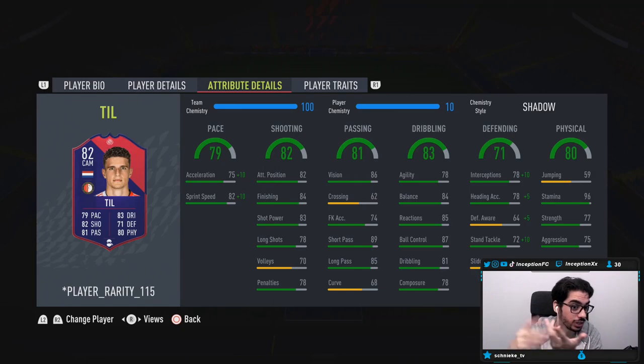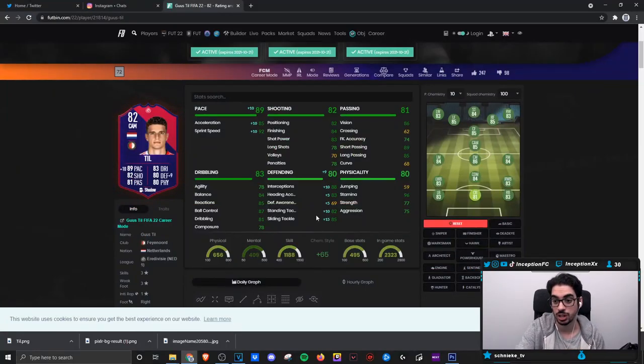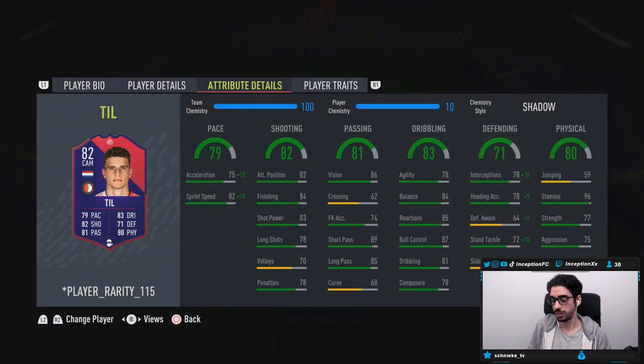Base card stats for shooting are set up nicely in case he gets into the attacking areas inside the 18-yard box, with 84 finishing and 83 shot power. The only thing that's a bit low is 78 composure, but for a midfielder it's not terrible. Base card stats for passing are set up really good. Dribbling we'll be experimenting with because he is six foot one. Defensive stats are decent on the base card, but defensive awareness is quite low, so he'll be more attacking-oriented.